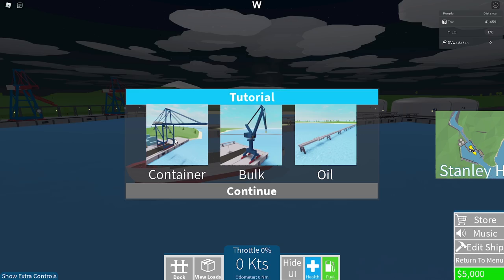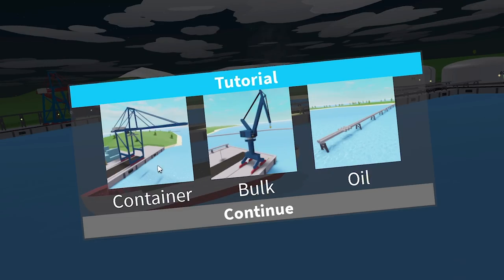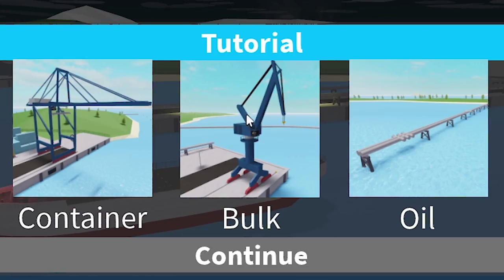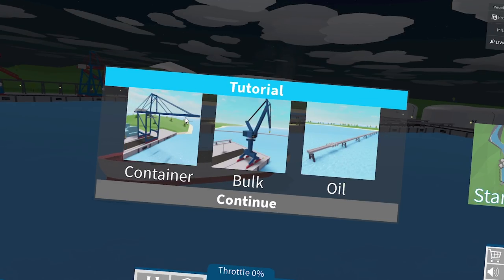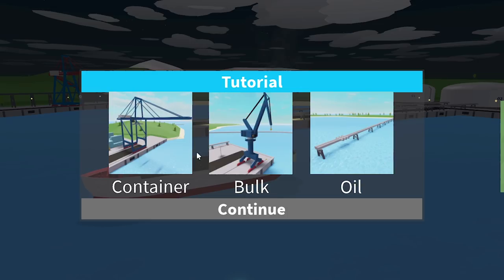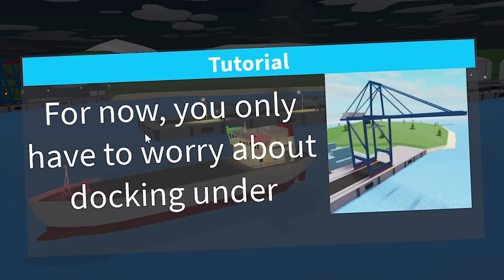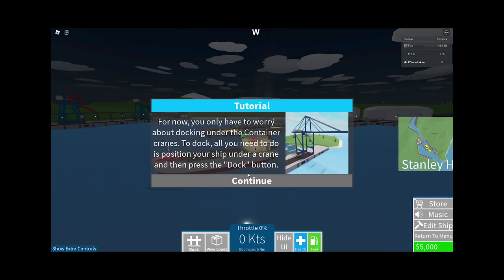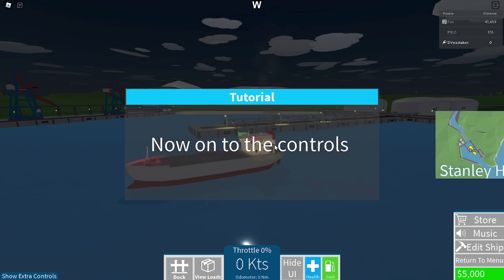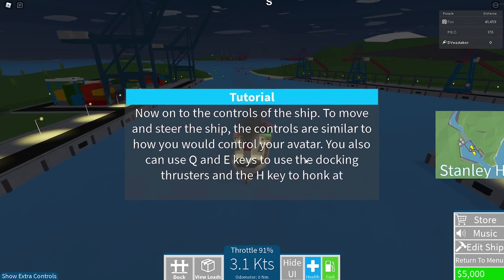This seems really sophisticated. So we've got container ships, bulk, and then oil. These are important because you need to understand how they offload your materials. Obviously this crane takes containers and it's going to lift and drop them. This one is actually going to take bulk. That makes sense. For now, you only need to worry about docking under containers because that's all we have. Let's position our ship under a crane and press the dock button. The controls: to move and steer, use how you control your avatar.